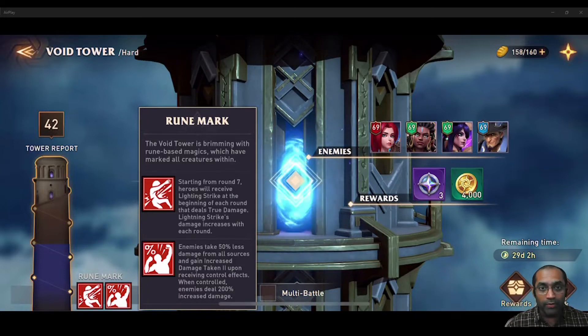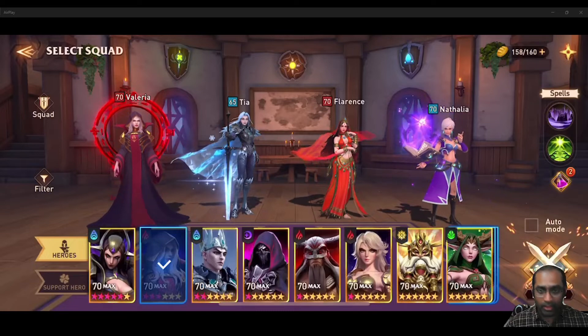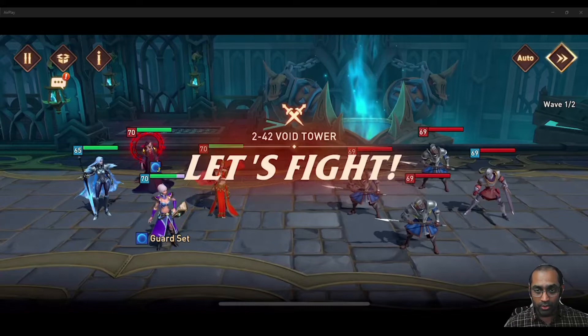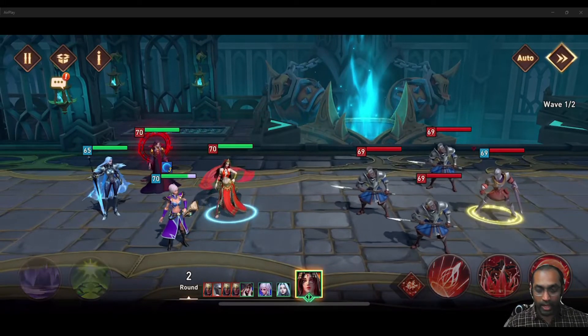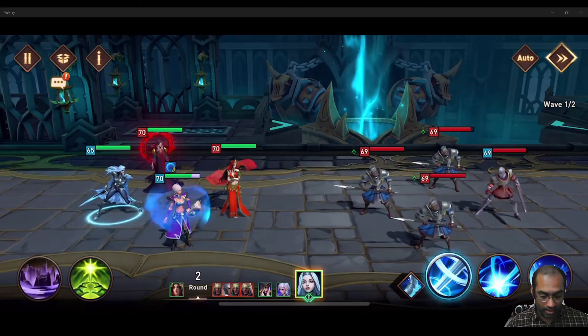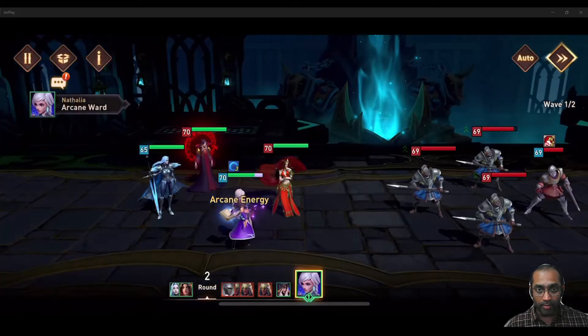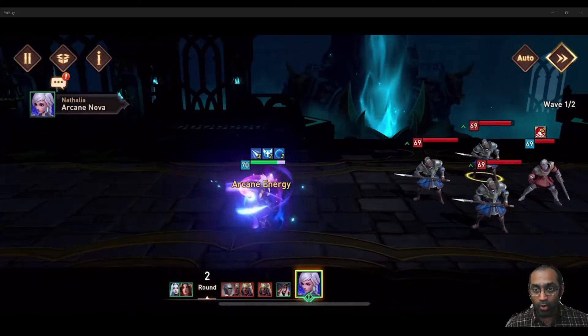In order for you to deal more damage on the enemies, you have to place control effects on them, at which time they will be taking increased damage on themselves. And secondly, if they are uncontrolled, they are going to deal 200% increased damage on you. So basically, this Void Tower Hard rotation requires you to have AOE damage dealers and someone who can CC the enemies.